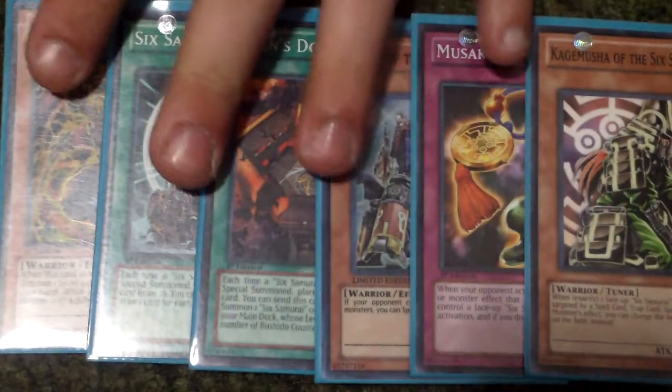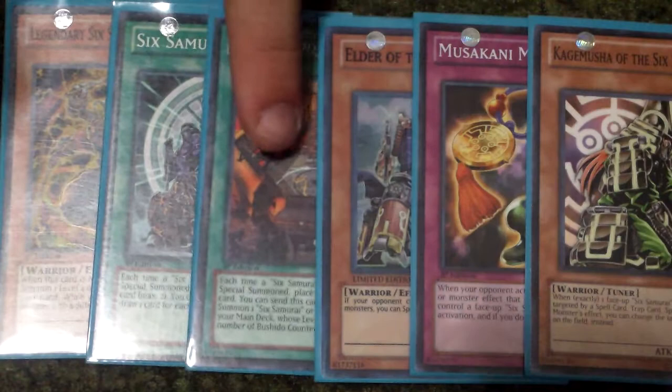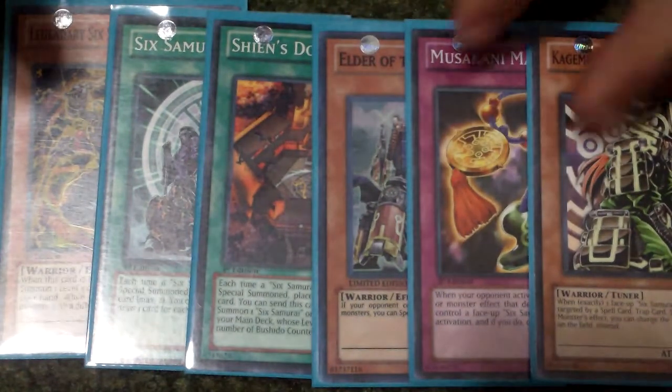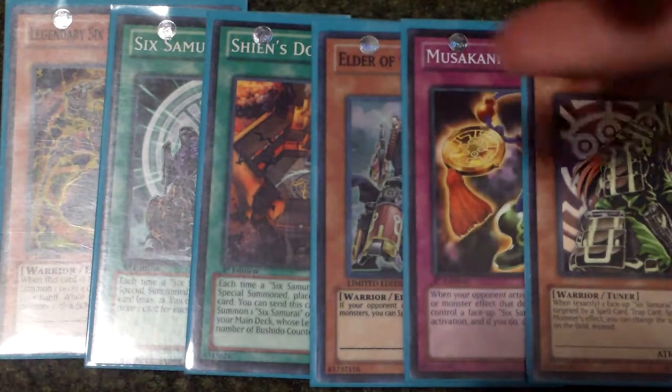This hand was actually pretty good because you got draw power, you got another searcher, and you got Magatama for defense, so this hand didn't actually be all that bad either.